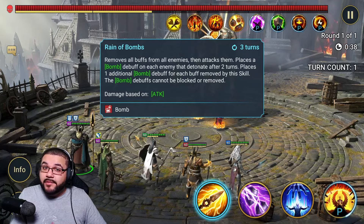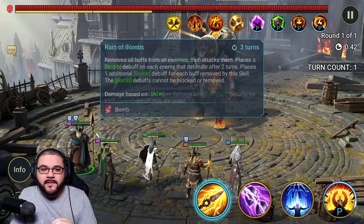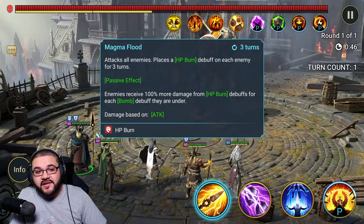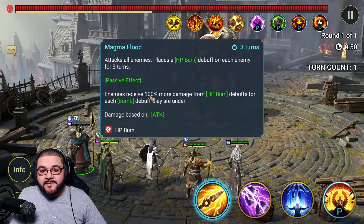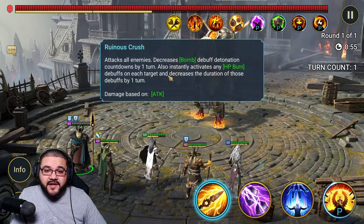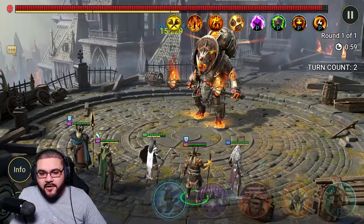Being too buff-centric can be a blessing or a curse depending on the scenario of this fight, so be very mindful of it. On his basic ability — Magma Flood — he applies HP burn for three turns, and enemies receive 100% more damage for every bomb they're under. So it's a scaling factor — you want to be very careful with that.